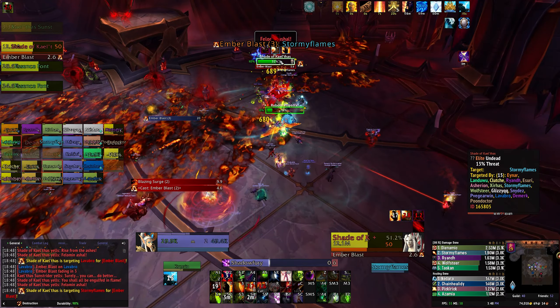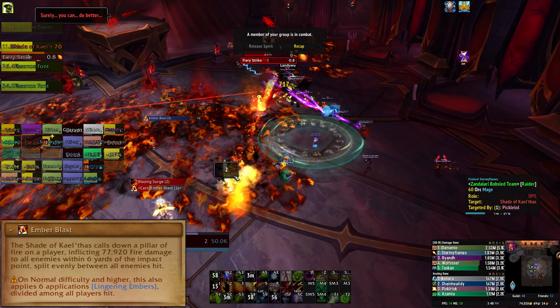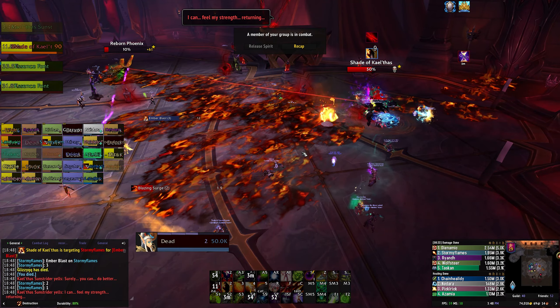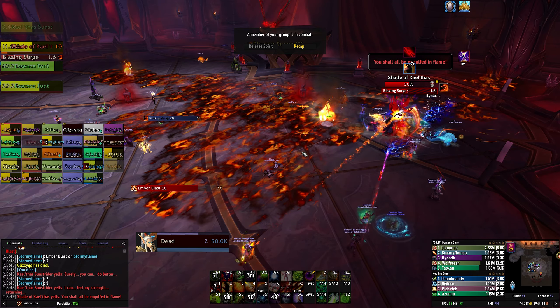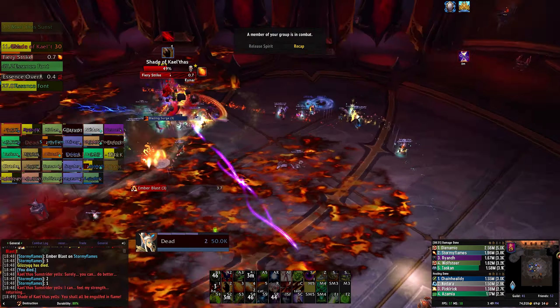You will also have to deal with Ember Blast. This marks a random raid member with a fiery circle that deals a large amount of damage. This damage has to be split with at least five other players, so stack up on the target. This will also leave a damage over time effect on players who are hit and leave fire puddles on the floor, so avoid those.